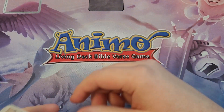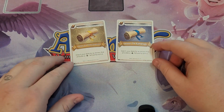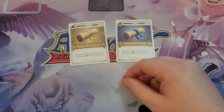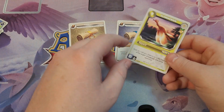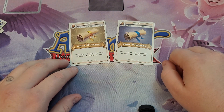Since we're talking about our Fellowships, we have Letter to Thessalonica and Letter to Ephesus. Letter to Thessalonica lets you search your deck for an Animo that provides that Hope Fellowship bonus, so you can go grab your Lumini Level 3. And you can use Letter to Ephesus to go grab your Flamingro Level 2, since it grabs a Faith Fellowship bonus.